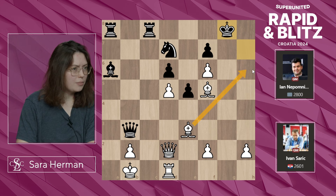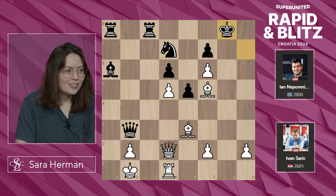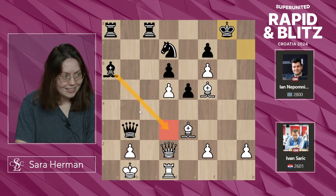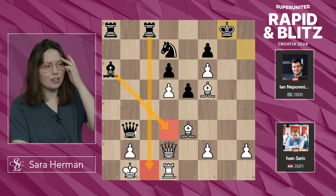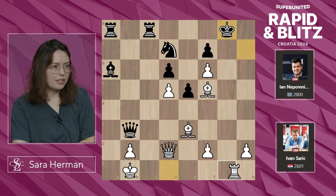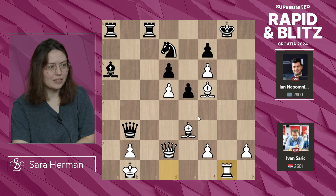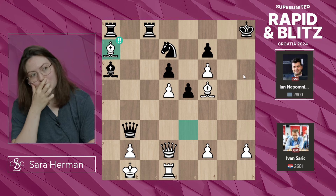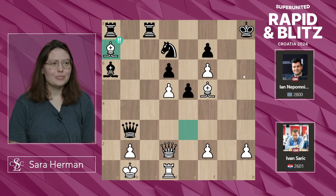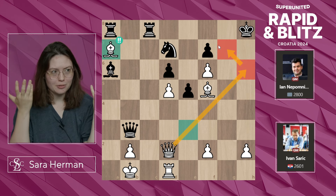If Kg8, I was thinking Bh6 — but black has mate threats as well. Bd3 is an issue because I'm cut off on the c-file. So if Kg8, we have to play this move order, and Kf8 would lose to Bh6. Instead, black played Kh8, and Ba7 was played. The point is you're opening the queen up and eyeing h6, just checkmating the black king — but here you're also blocking one of the rooks, specifically the a-rook.